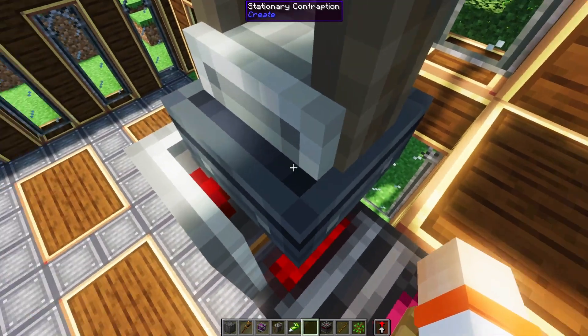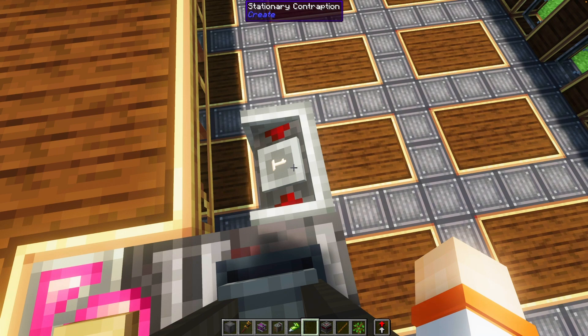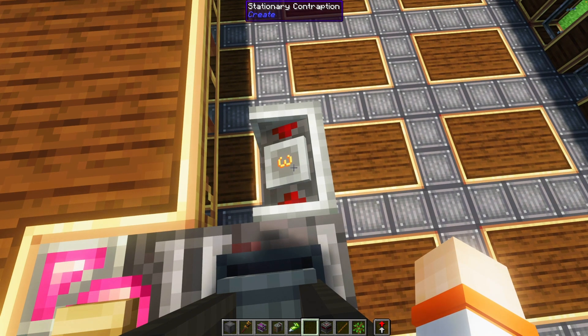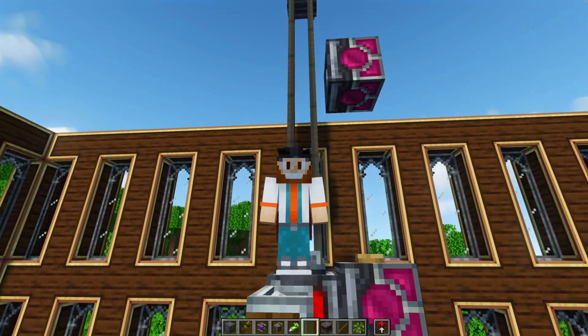How do you see the controls? That's better. If I use my mouse wheel while looking at this number, it'll go to that floor when I right-click. It goes directly to the floor that you're looking for. That's pretty fancy.